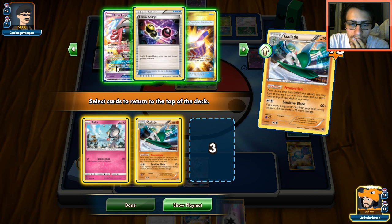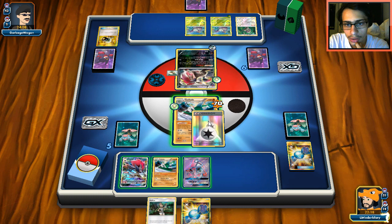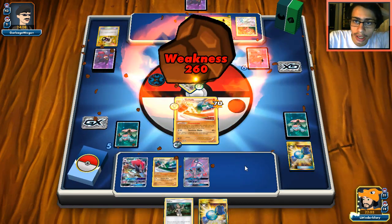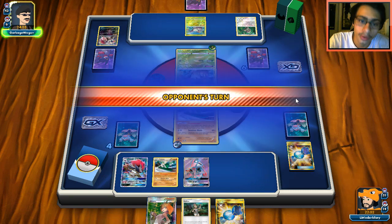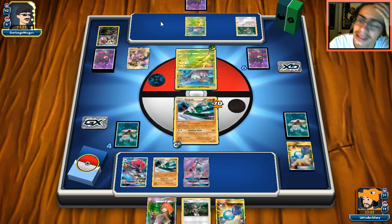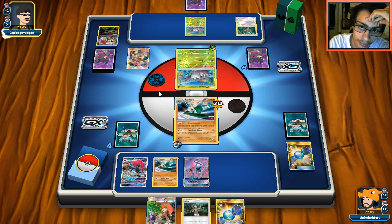Grab Ralts, Kirlia, and Lele — that's actually perfect. We won't be able to Trade until next turn so whatever happens happens. We use Sensitive Blade for the knockout and hope he doesn't have Golisopod ready. Our prize is a Brigette — good, we can get rid of that with Trade. My opponent grabs Golisopod and double Color Synergy. It's devastating. He can knock me out with Armor Press.